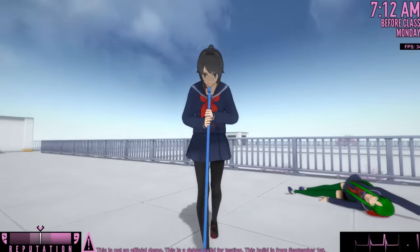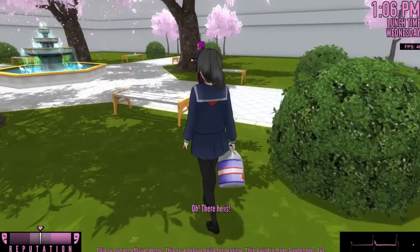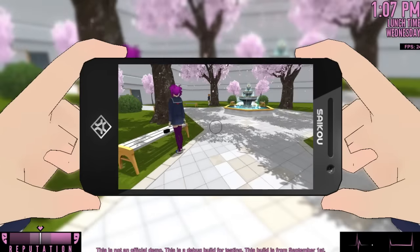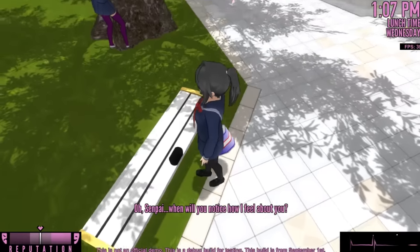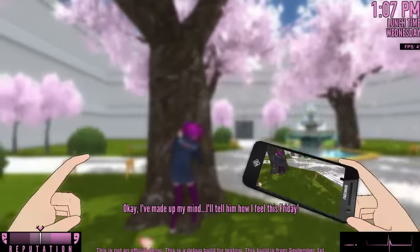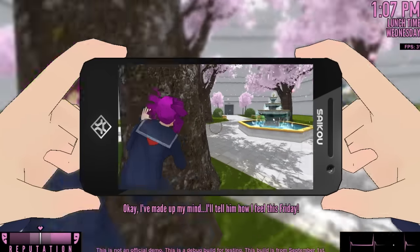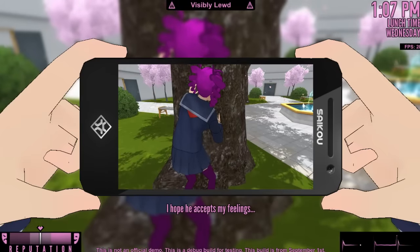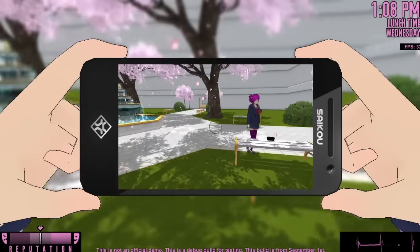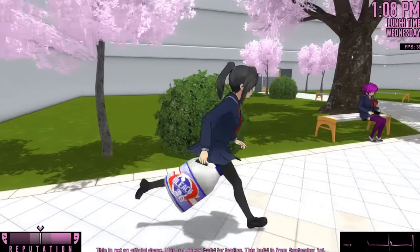There's one more thing I want to try with the bleach — it has to do with Kokona's bento. We can't even bleach the bento. Kokona's talking about telling someone how she feels this Friday. She's basically talking to Ghost Senpai. 'I've made up my mind, I'll tell him how I feel this Friday. I hope he accepts my feelings.' Who are you talking to? We can't poison Kokona's bento, we can't do anything with the bleach — nobody even cares that I'm holding bleach.